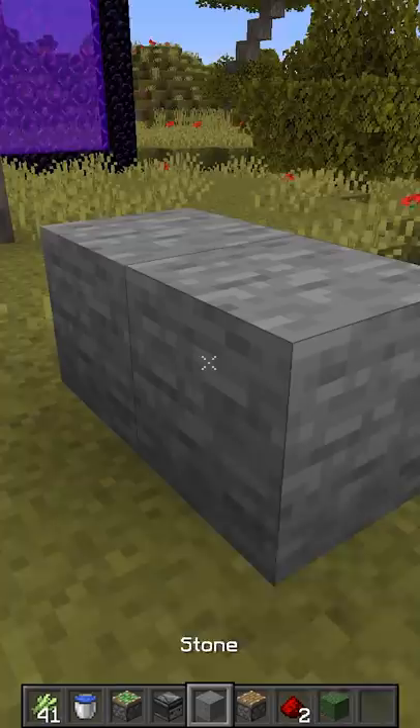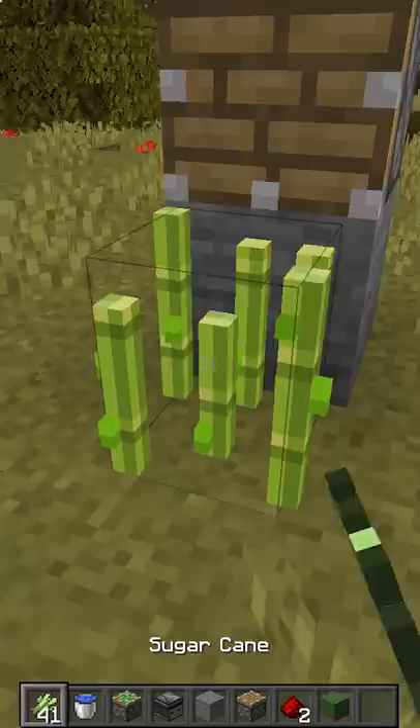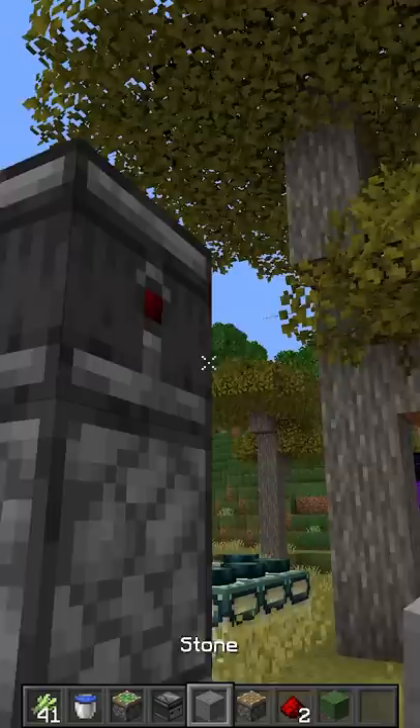You want water there, then you need to cover it — you can cover up the water. You want to get a piston here, then you can place your sugar cane here. Observe the block on the top, pointing out with a block there, block here and redstone dust there.